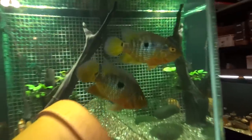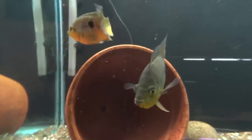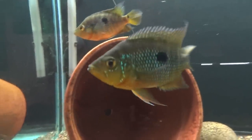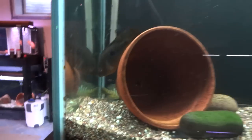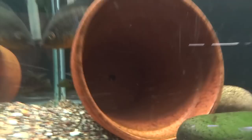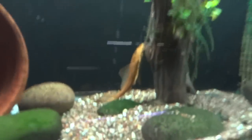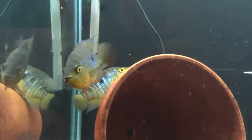Around the corner here I finally pulled the divider on the spectabilis - it's amazing how the color changes. They are getting along good. Right away he was a little rough on her - you can see on her dorsal fin there's a little nip - but otherwise they were doing some head shaking and they hang out in this pot together a lot, so I think that's positive. We'll keep our fingers crossed and see what happens.